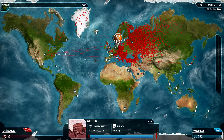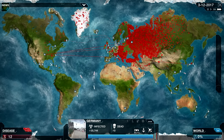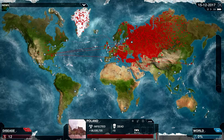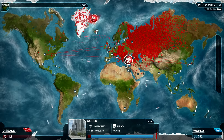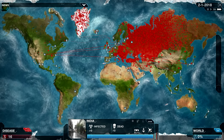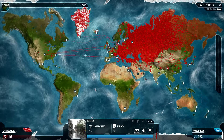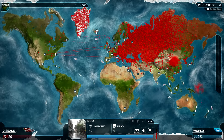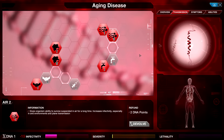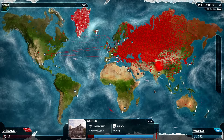Cold regions, by the way — you should notice — are where a lot of the wealthy countries are located. So I honestly think that technically, starting in cold regions is better for the cure progress, but everyone likes heat because it spreads really quickly. There's a lot of population in the hot areas, and then you're able to spread by air if you get into Saudi Arabia. Very solid. I'm going to go for the Air transmission too — should spread a little bit faster in the arid regions.